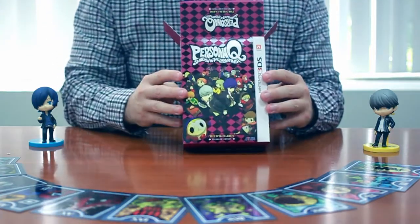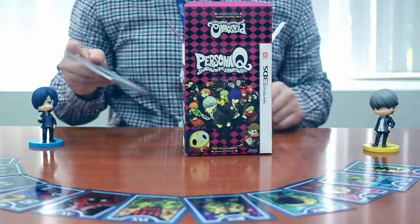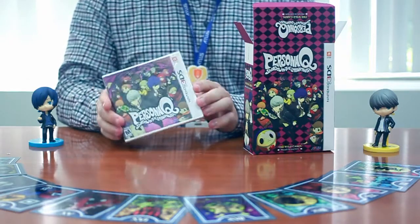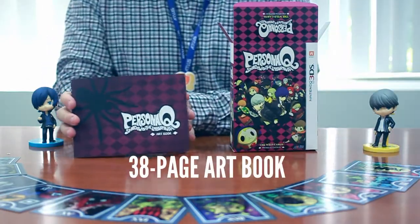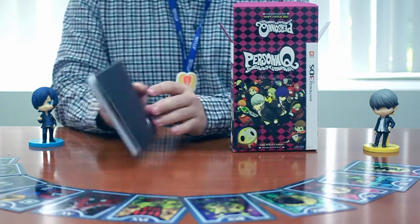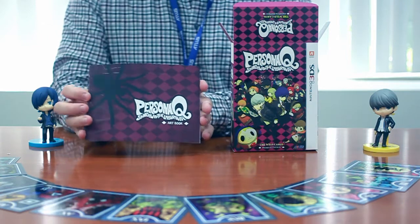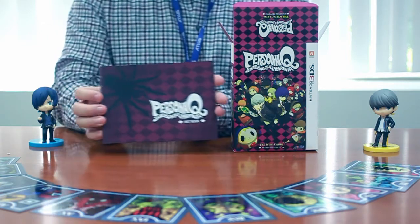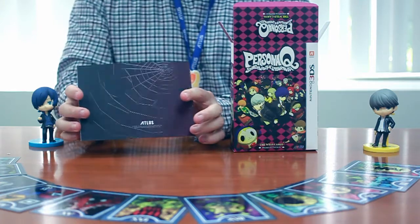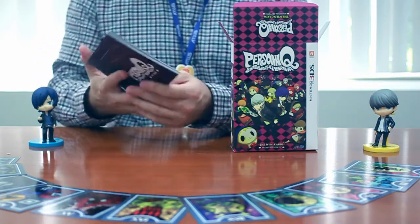Inside the box, stuff that should be no surprise. First, we have the tarot cards — the same ones that were in the limited standard edition. The game itself — we won't need to get into this again. The art book. This is a really nice art book; it is 36 to 38 pages, with a front and back cover and a nice square binding on the back. There's a UV coating on the front — it's a little spiderweb to match the spider theme, and again on the back as well. Inside we've got some nice high-gloss images of some of the new character art, some descriptions and everything. Really fun art book.